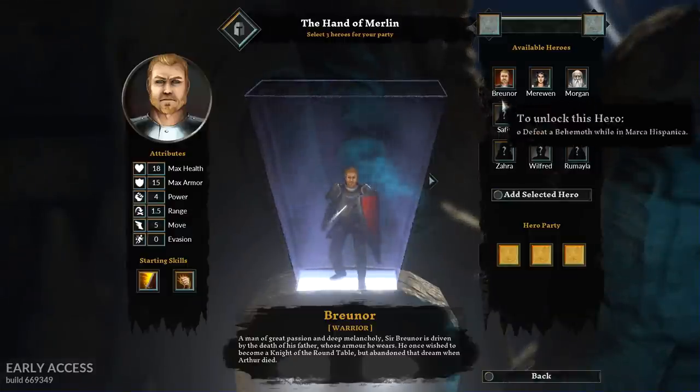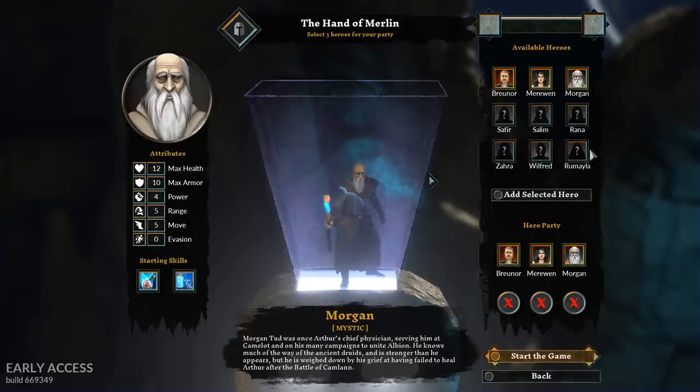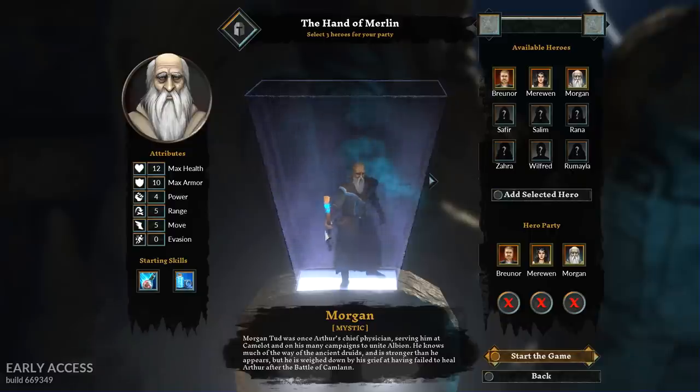We've got to pick our party. We have Brunor, Marowyn, and Morgan. As we go further into the game we'll unlock other heroes with more varied skill sets. Brunor is your standard warrior — he hits people, pushes people around, takes a lot of damage. Marowyn is an archer — she shoots arrows and can hold overwatches. Morgan is the interesting character because you can build him in a number of different ways: turn him into a damage monster or a buff bot. I have a bias towards mages — whenever I play D&D or Shadowrun I tend to be a wizard, and he definitely has lots of tools in his toolkit.